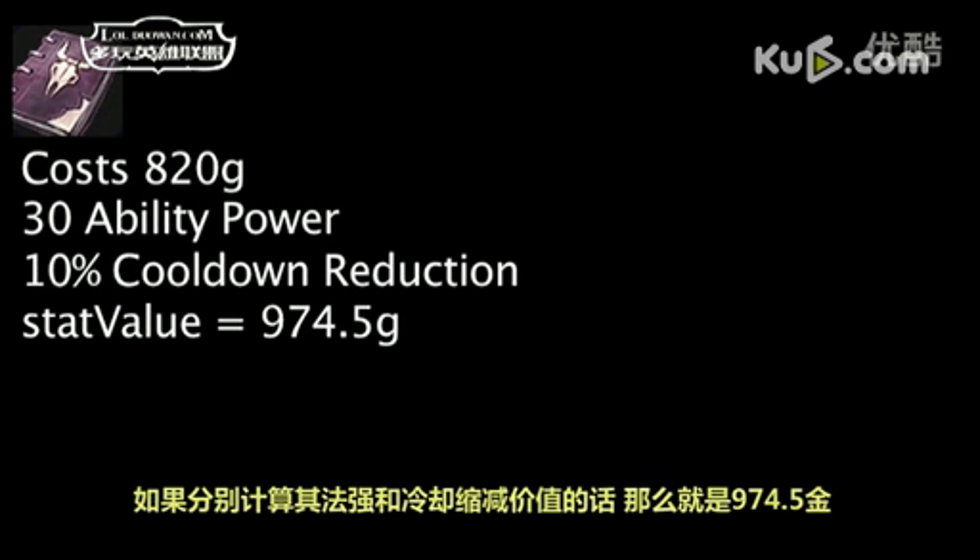One is now saving 154.5 gold on ability power and cooldown reduction by purchasing the Fiendish Codex, as opposed to 334.5 gold previously.